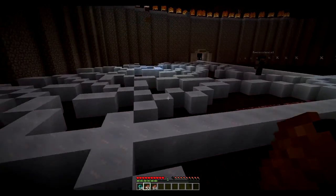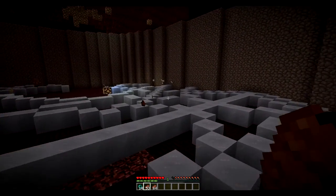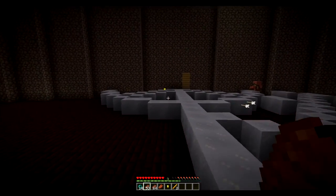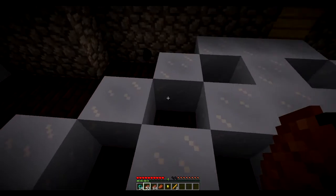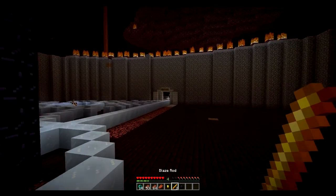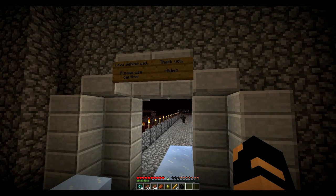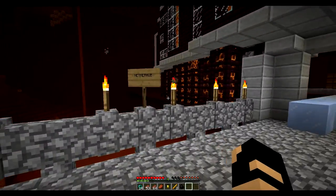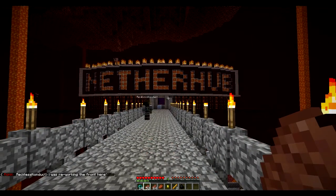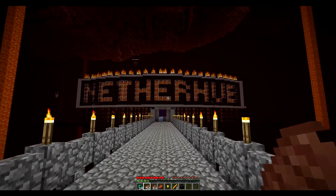Nope, no, no, no. Let's do this. We're already starting off with two blaze rods, some ender pearls, and a golden nugget - so I think we're beating the game already. 'Lava behind wall, please use caution.' Thank you, Madman. Nether hub - wow! I like it, it looks really good. That must take a lot of time and patience - I know I don't have the patience for it. It looks really cool.